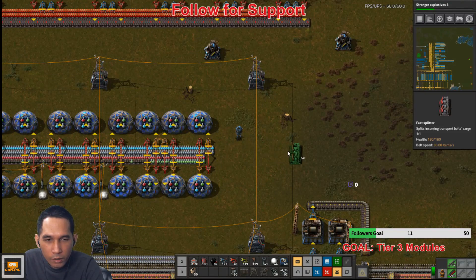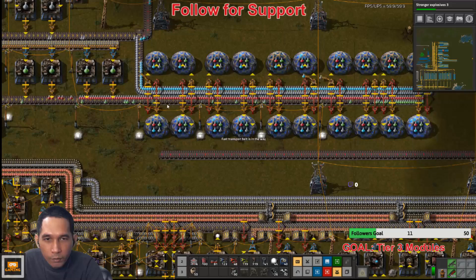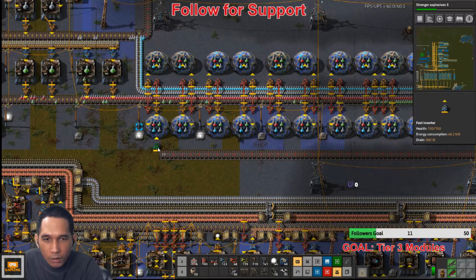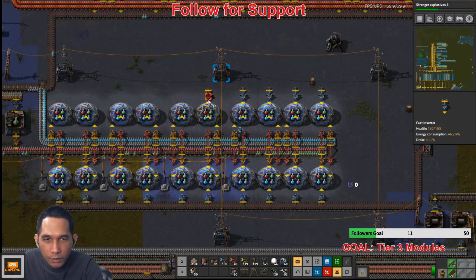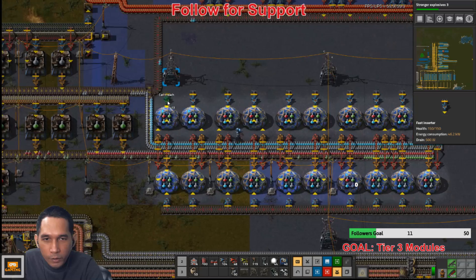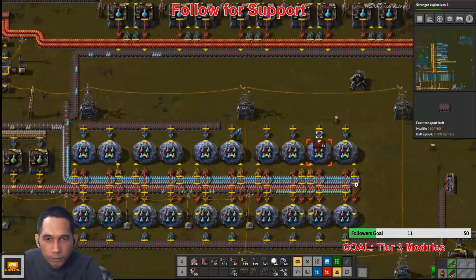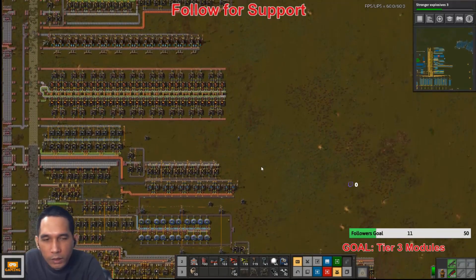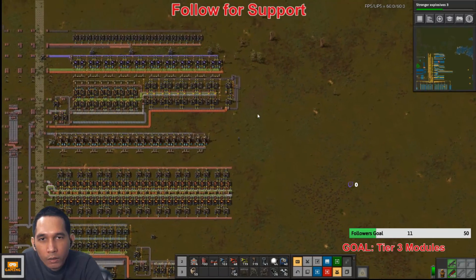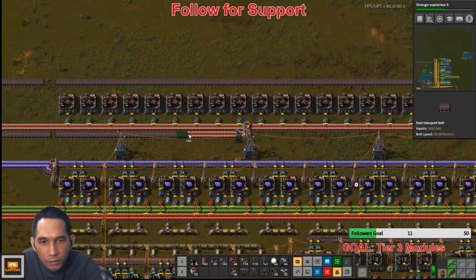Like here, okay, there. Fast ones — here and here, I guess. And this guy. There — let's have the input there, it's a long way though. Low density. Yeah, let's do this for now.